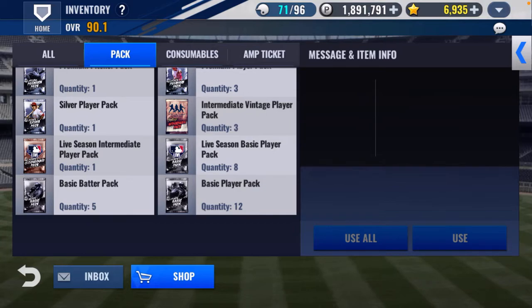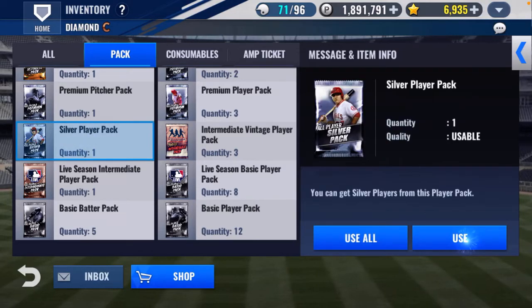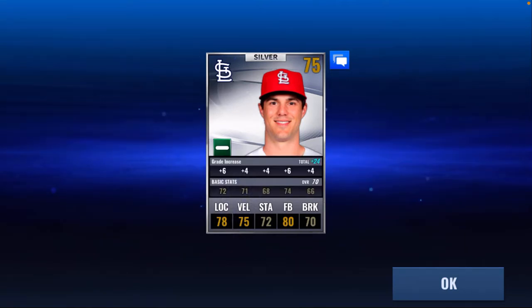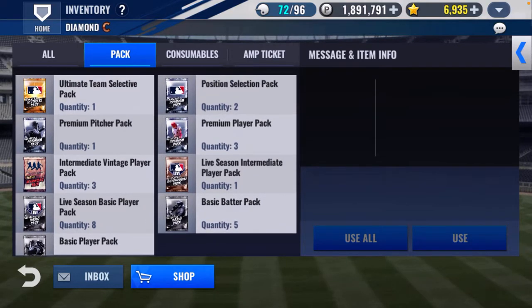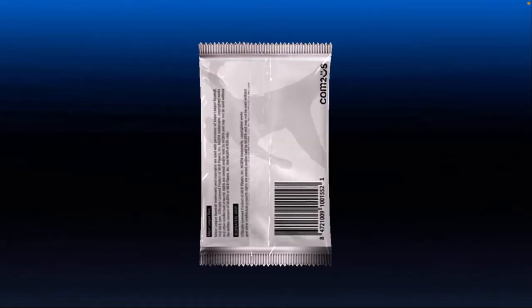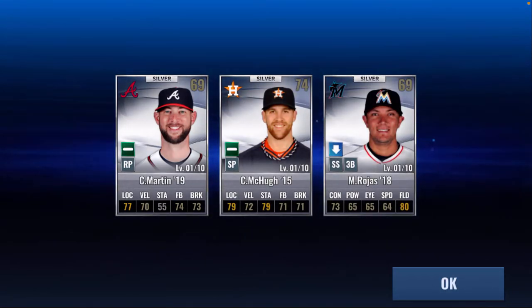We've got live seasons, intermediate, vintage packs. Let's do the silver player first — we get Hudson from the Cardinals. We'll open the three premiums and then get to the vintage players. No diamonds — we got Martin, McQ, and Rojas.